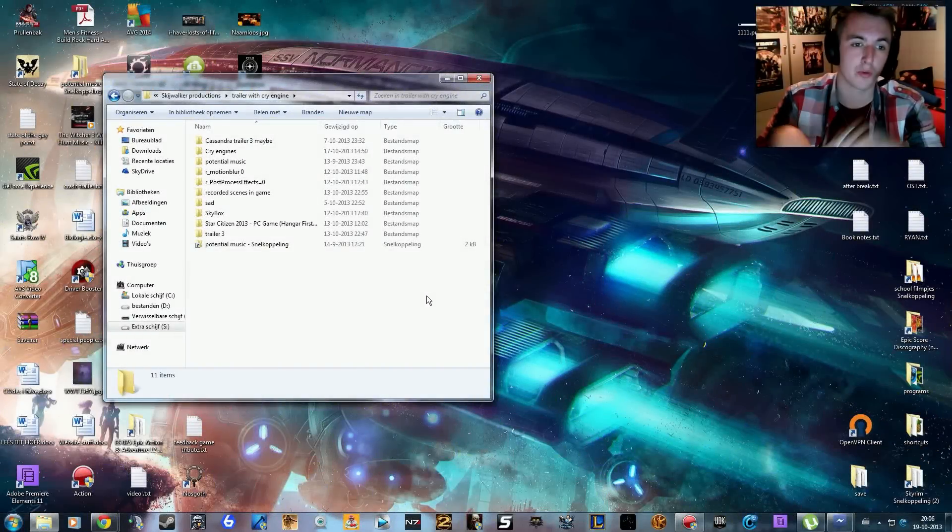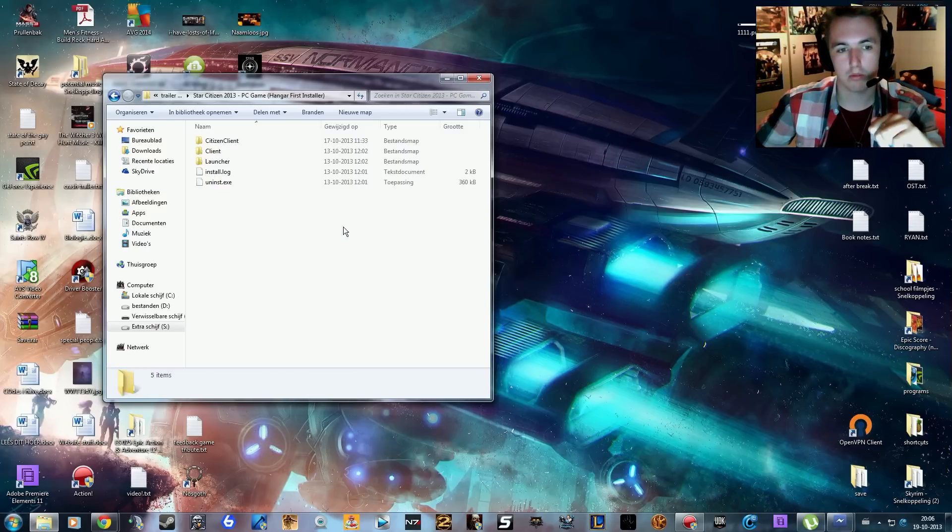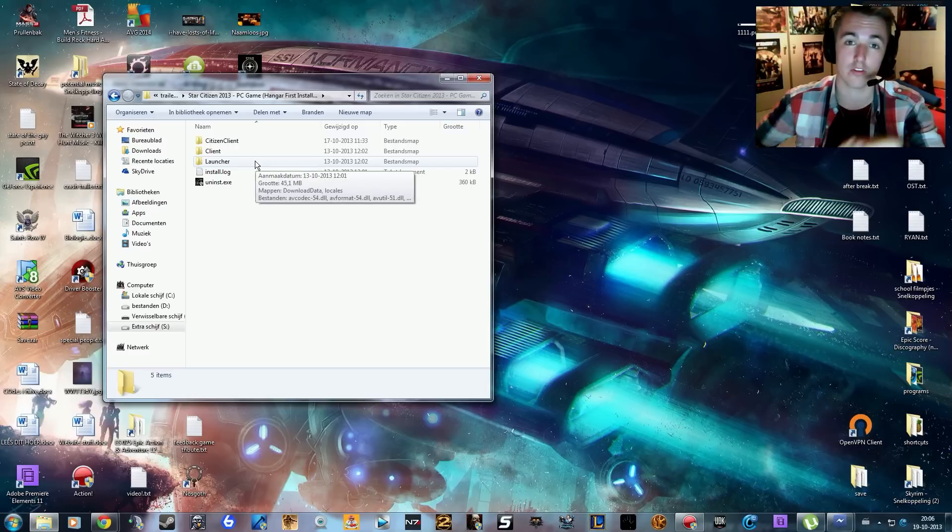Hello everyone and welcome to a quick installation tutorial and small quick gameplay video of a mod — a mod for the Star Citizen hangar. It's pretty epic; you get to fly around with the Hornet and the Aurora. I got to fly around with them.